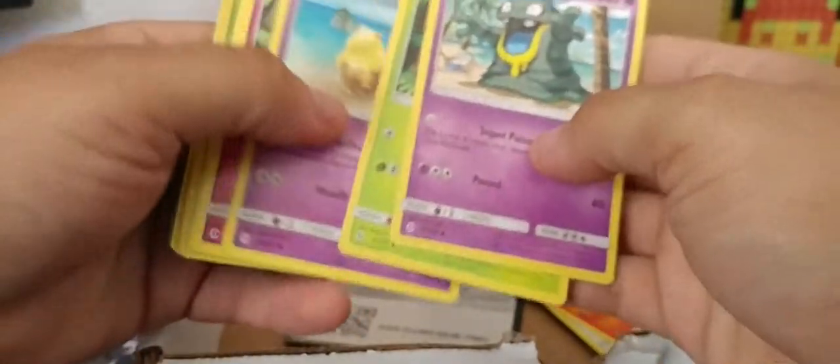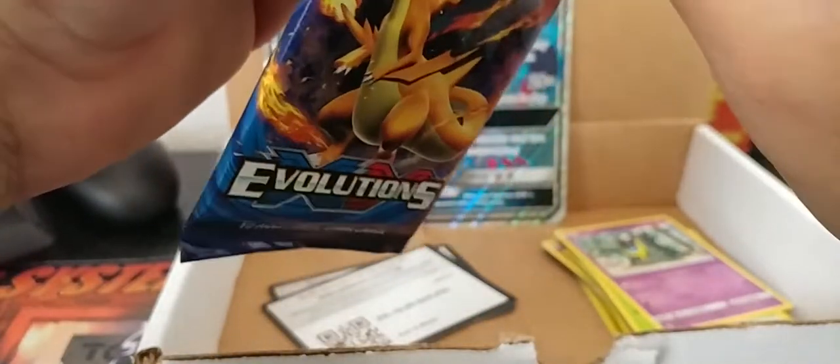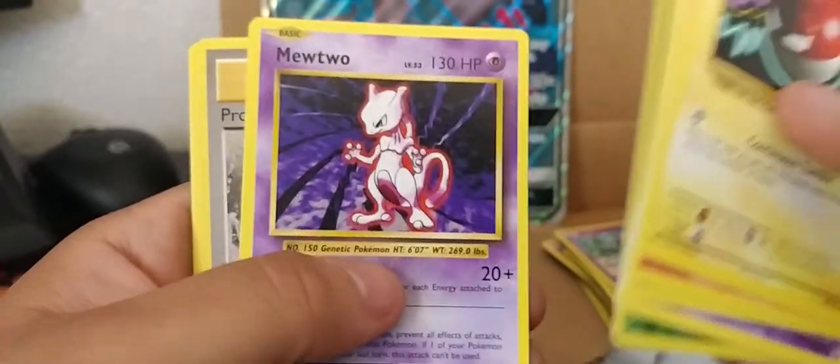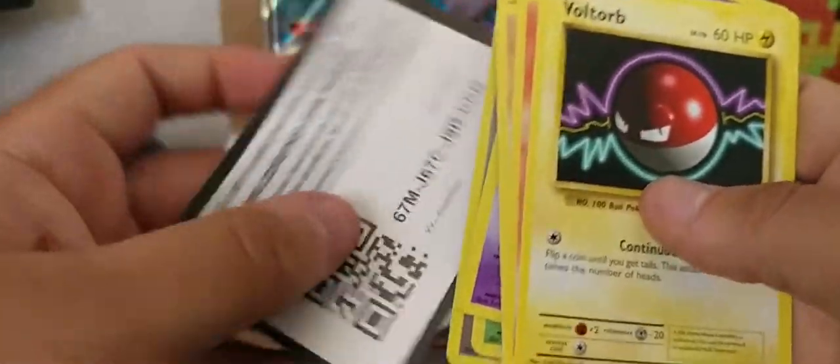Let's do Sun and Moon again. I don't think I'm gonna get anything out of this. Let's see — another hollow, that's crazy. Well, at least I'm getting some hollows but nothing too exciting. Let's do Evolutions. This is a tough pack again; I don't think I'm gonna get anything. Let's see — Gastly, Caterpie — it goes with the pin, but yeah, nothing really crazy.